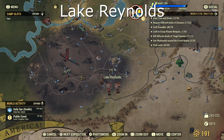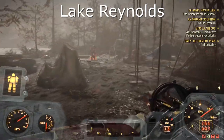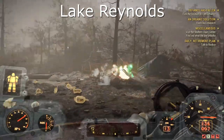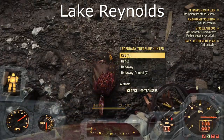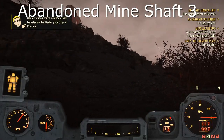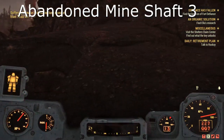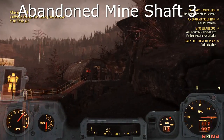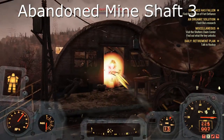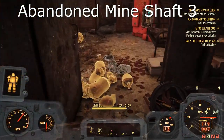Lake Reynolds is our second location — I found mine just by standing in the middle, very easy to find. The Abandoned Mineshaft 3 is our next location. I just went up this cliff side into that little metal tin bunker, and he's just inside that. I know he can spawn to the side of it as well — this is where I found mine.